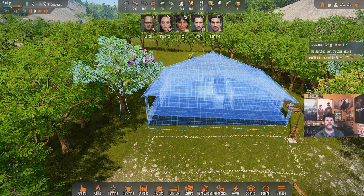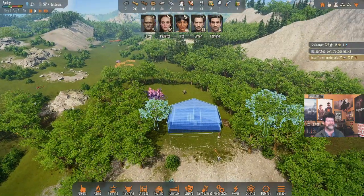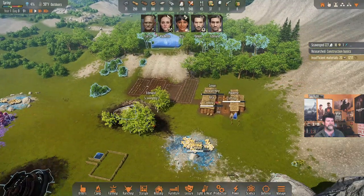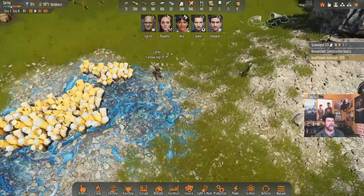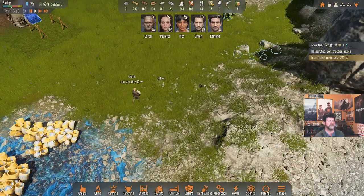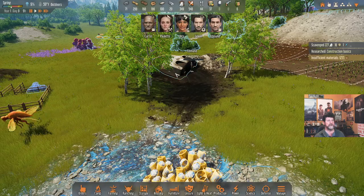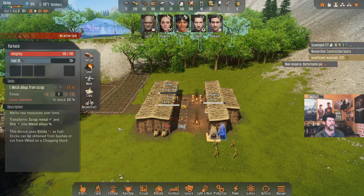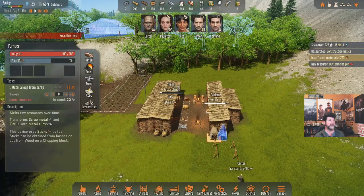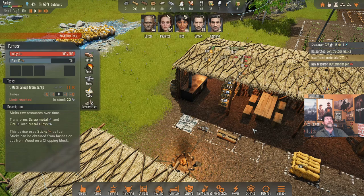We're insufficient by 1,255 logs. We'll definitely be queuing up more logging. How soon before Carter is free? She's transporting — good. She'll bring the materials in and then get queued up to start building. Edmund is scavenging two more rounds and then the spaceship will be done. The buttermelon pie — Rita is either cooking on her own or still working through the orders I gave her two days ago.